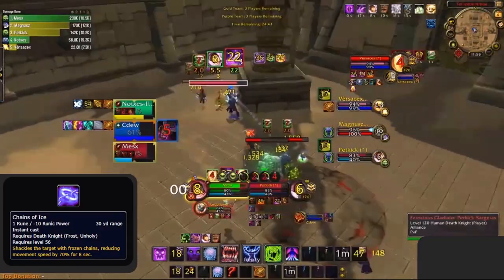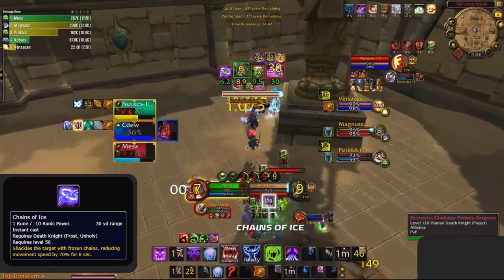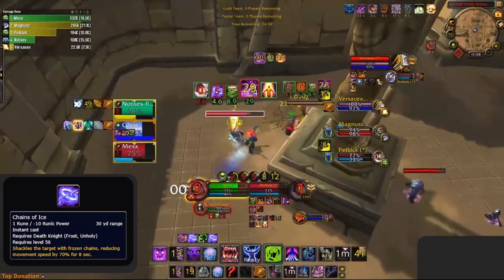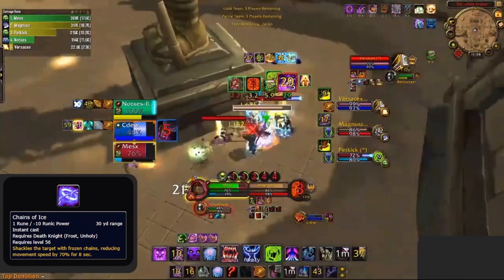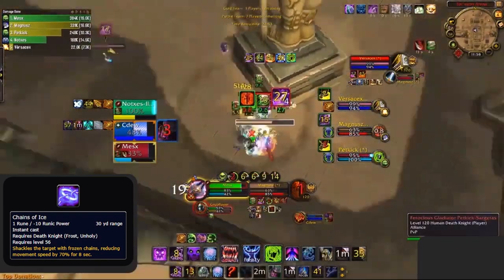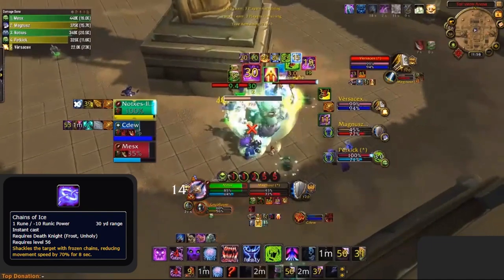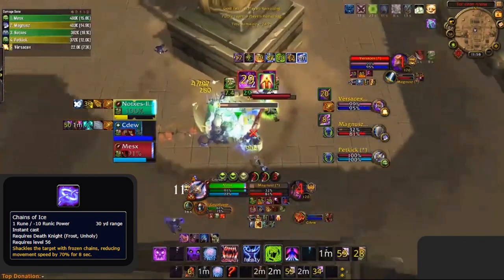Chains of Ice isn't like any other slow — it is much more powerful than most snares, reducing movement speed by a massive 70% instead of the standard 50%, while being a rage spell and not dispellable. This is hugely advantageous as you can simply snare enemies with a stronger snare than they can dish out, allowing you to either keep up to your targets or kite them, especially against enemy melee players. So keep Chains of Ice up on enemy players, especially melee, to easily kite them and make their gameplay frustrating.